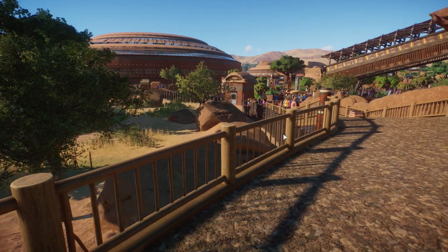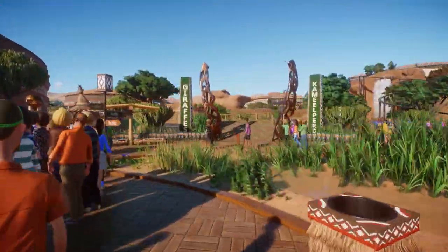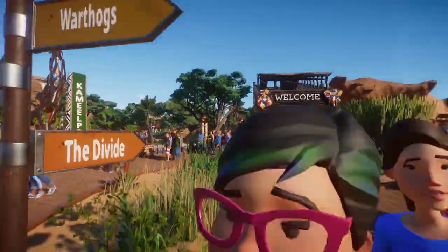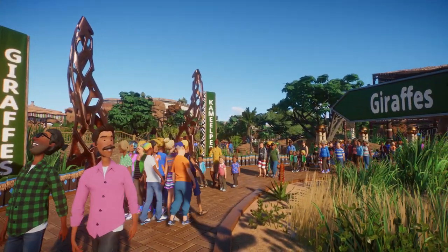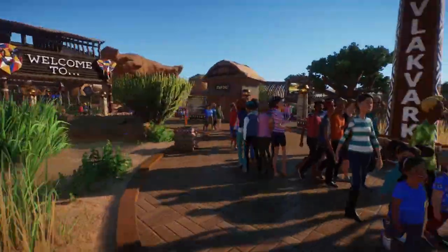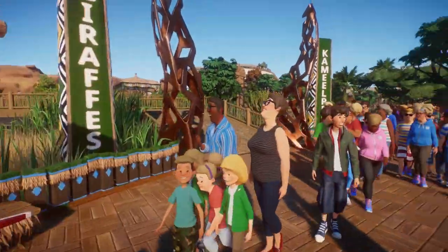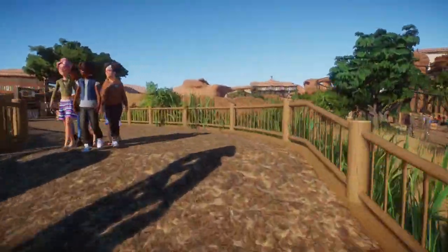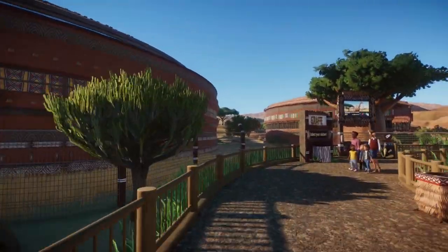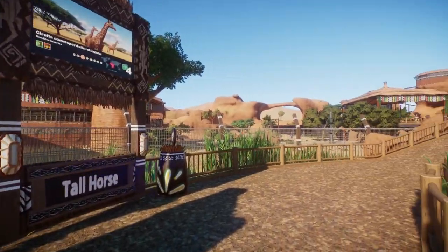Let's go check on our giraffes, otherwise known as Camille Purrd. As you can see, giraffes are over there and they're all colour-coded as well. The left side has a lot more water and grass, and the signs are in green — whereas on the right side the signs are in brown. I did try to keep that theming relatively consistent. Head up here and around — there's a little cub for babies, and there's our tall horse. Grab your giraffe sticker as we go.